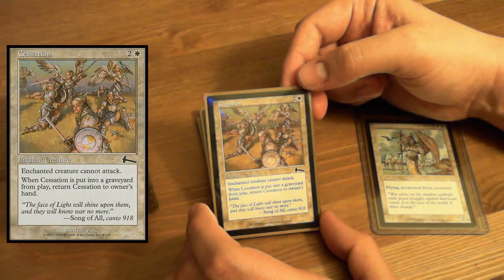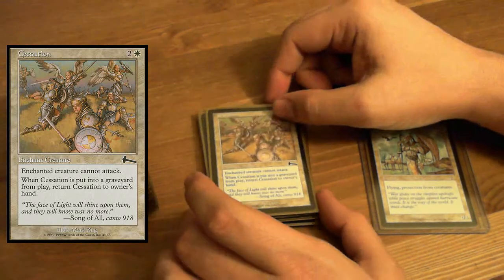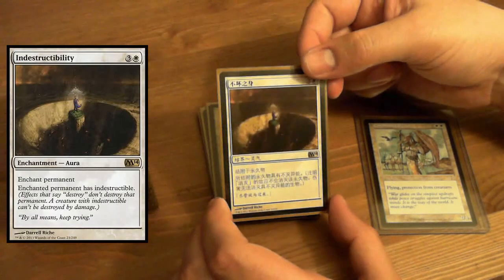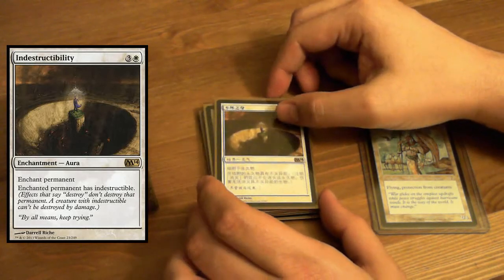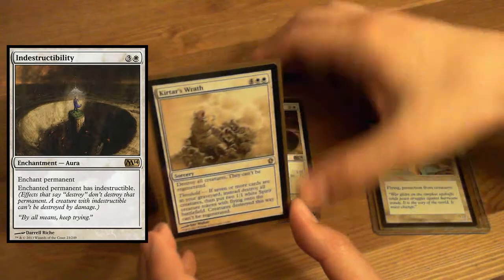Cessation — enchant creature, it can't attack. When it goes to the graveyard, return it to hand. Chinese Indestructibility — target creature gains indestructible. And that's the enchantments.